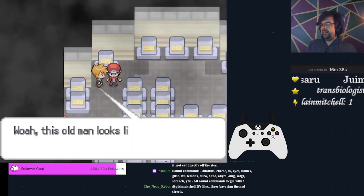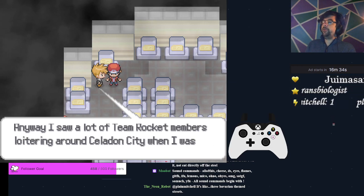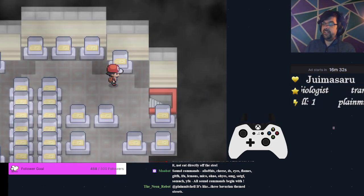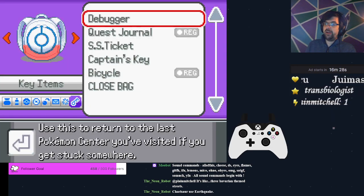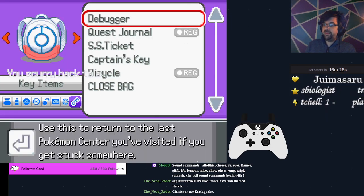Watch the cutscene and then, before you leave, take the path down and to the left — there's Elixir number three. Once you grab it, debug out.